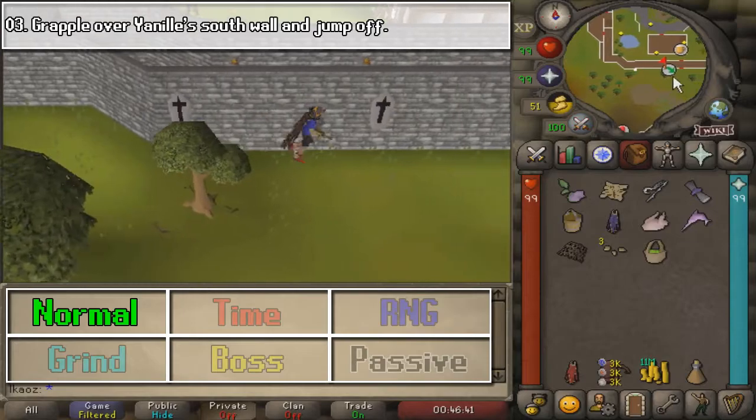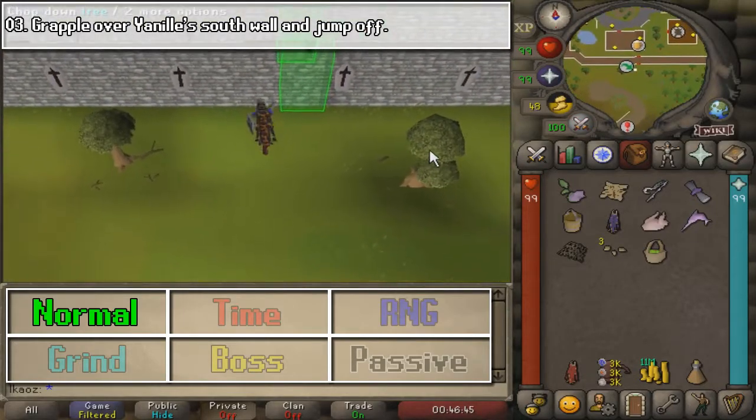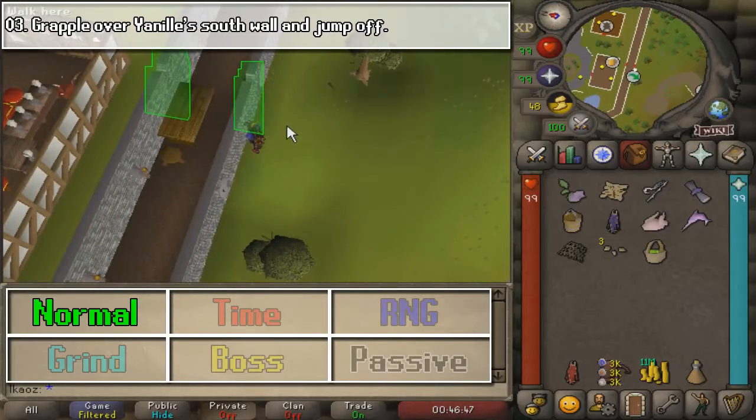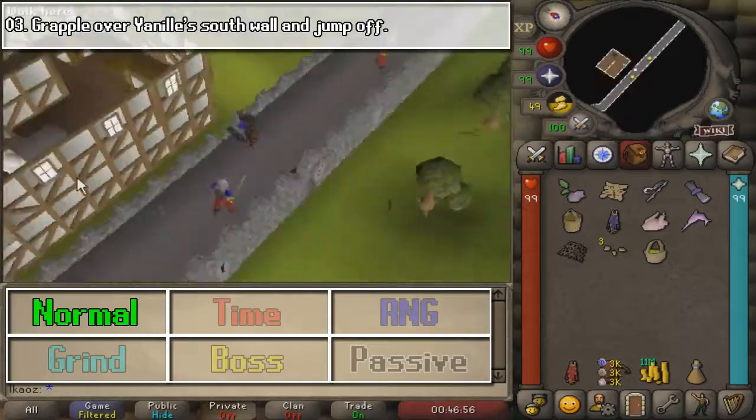For this next task, go slightly northeast and equip your Crossbow and your Mith Grapple. Go ahead and click the wall here south of Yanille. Once you are up there, as you can see in the little cutscene, you are going to jump off the wall, and that is task complete.